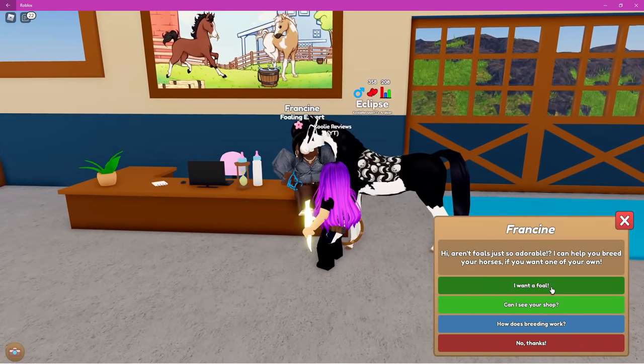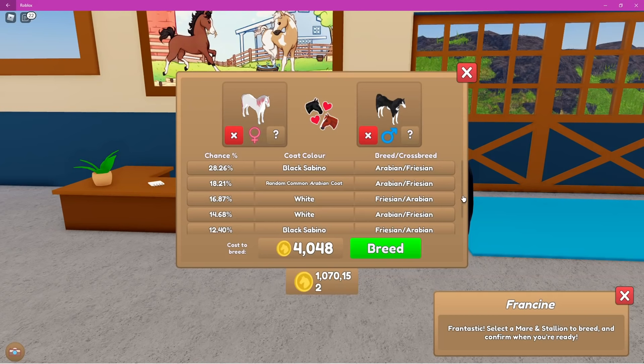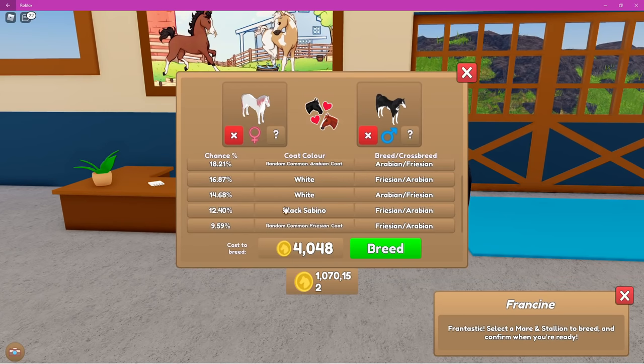Let's talk to Francine and breed a foal. We're going with Peach Rose, who is a pure white Friesian, and for the stallion we're going with Eclipse. This shows all the different chances of what the foal could be: a 28.26% chance of a black Sabino Arabian, 18% chance of a common Arabian coat, 16% chance of a white Friesian, 14% white Arabian, 12% chance of black Sabino Friesian, and a 9.59% chance of a random common Friesian coat. The cost to breed is 4,048 tokens.